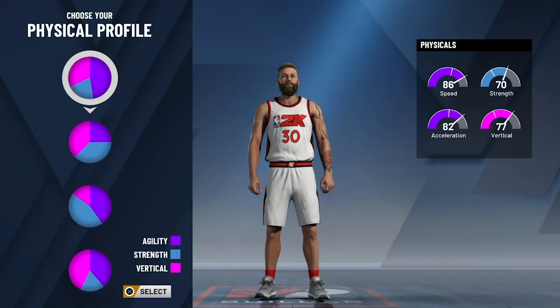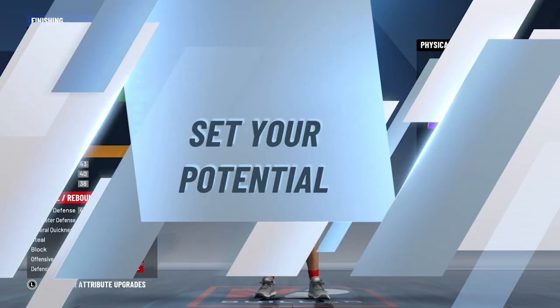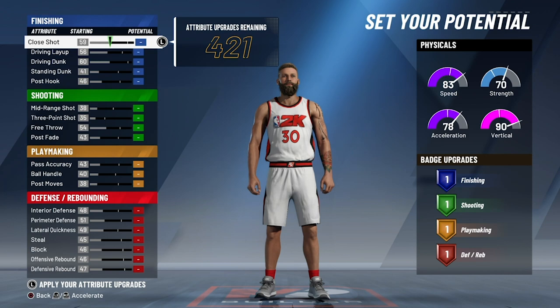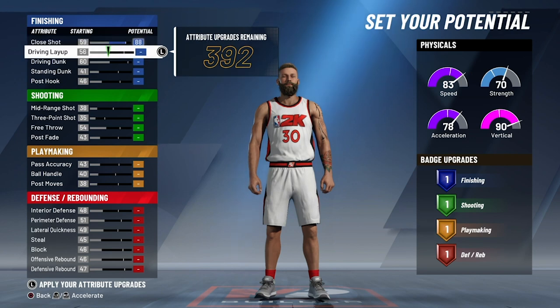In terms of physical profile, you could go the top one with the highest agility, but you're going to want to go the agility-vertical one because it's simply the best. You get a pretty high vertical at 90, pretty good speed at 83, and pretty good acceleration at 78.